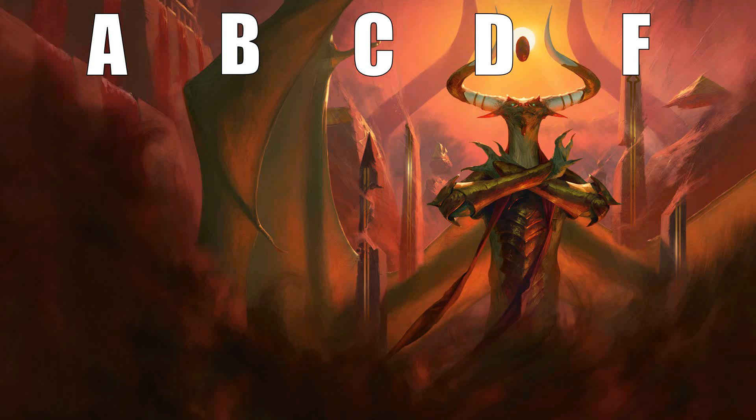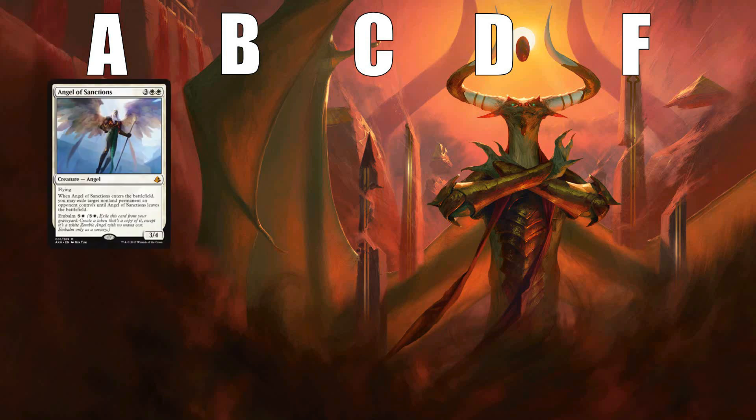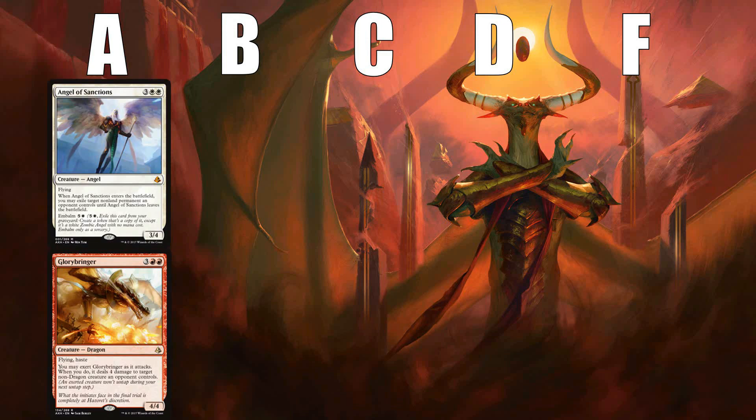Cards that are in A are bombs, incredibly efficient removal, and are the kind of cards you want to be first picking, or are so powerful they pull you into their color. There aren't a ton of A's in any format and I'm pretty stingy with them. Some examples of A's from Amonkhet are Angel of Sanctions and Glorybringer — insane cards that can win games on their own, providing large flying bodies and the ability to remove other creatures.